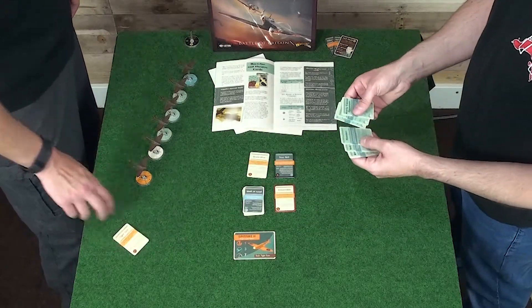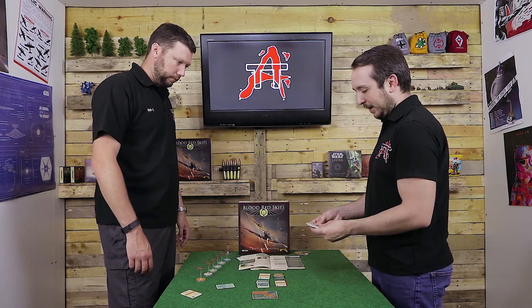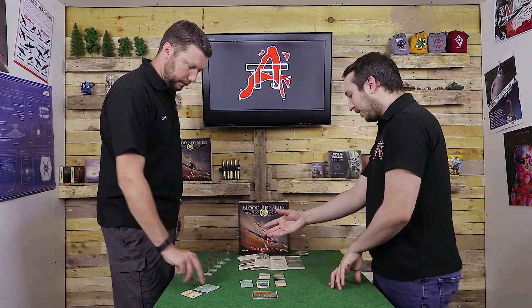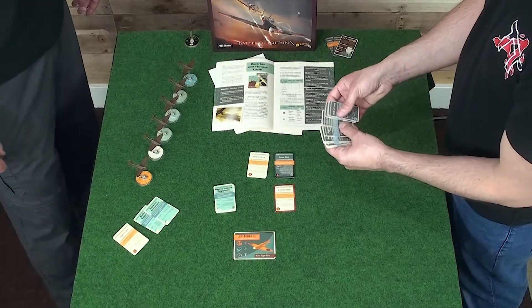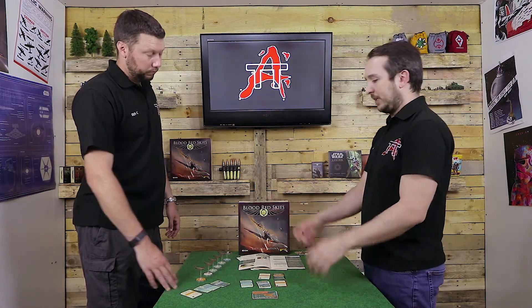For example, with 6 Spitfires you'd have 6 Tight Turns. Let's say we pick Radar Support and Superior Armament — those are our 2 Theatre cards. With 1 to 6 planes we get 1 Doctrine card, so we'll go for Aggressive Tactics. You then shuffle all those together and that forms your basic action deck.